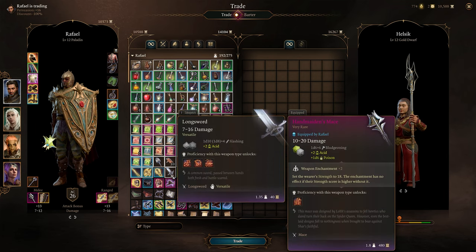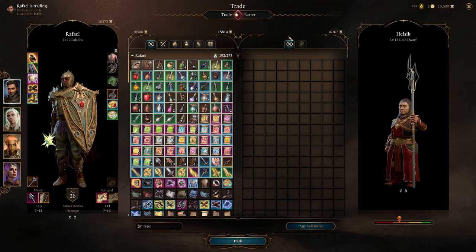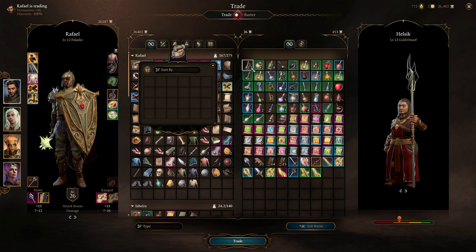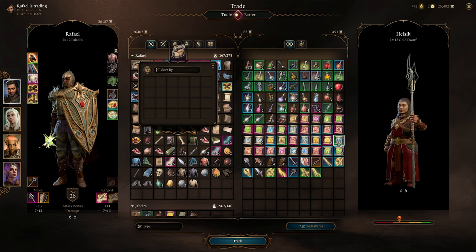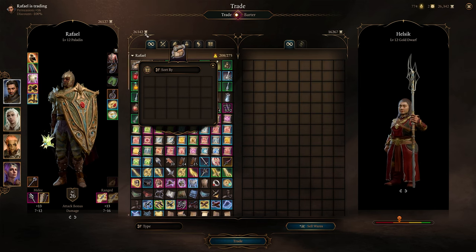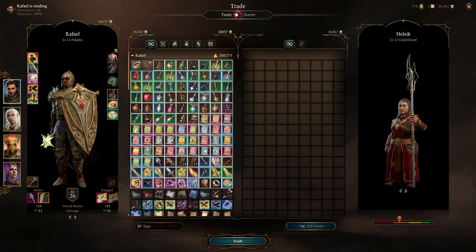Now here comes the infinite money glitch, because we can just sell all of the stuff back — and more, of course, because the merchant has more money. And there you go, we just got all that money. Now we can just start all over again. Just select everything; the last thing you select is how much you're going to pay. We just bought everything back for 26 gold, and again, the merchant got their money back somehow. The money just made money out of nowhere.